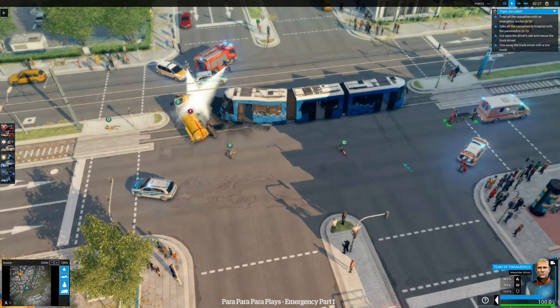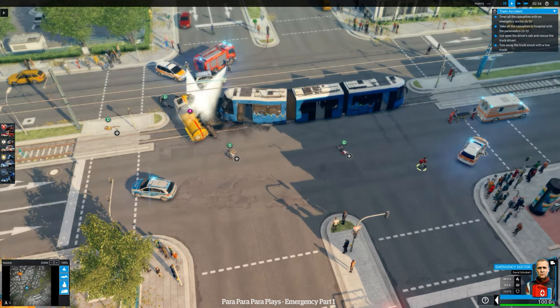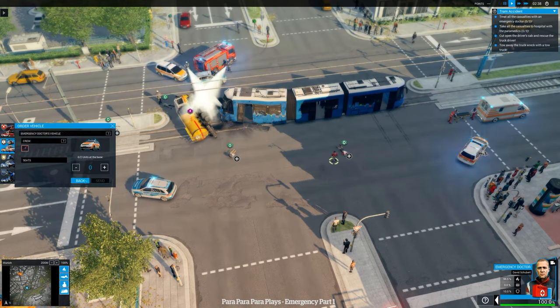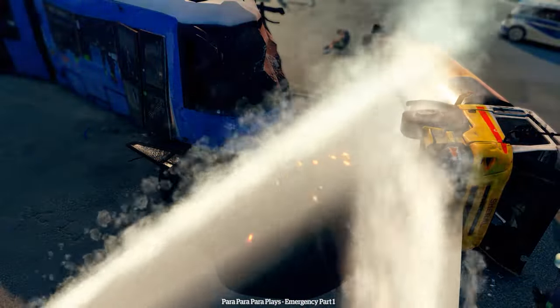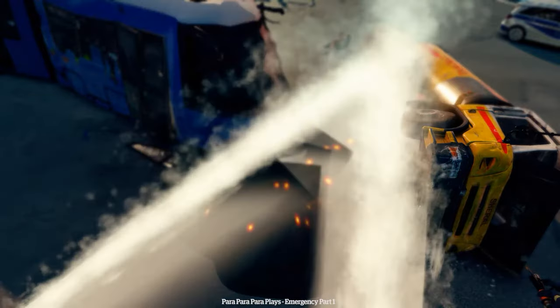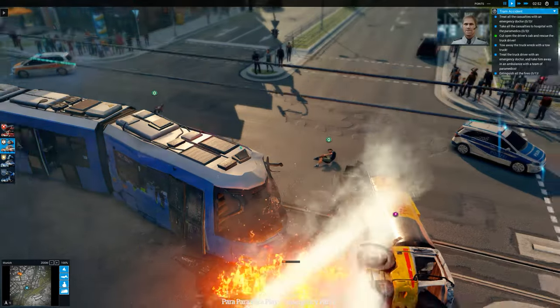Let's get our emergency doctor over there. We can see one of the firemen starting to dig out the guy over there — he's dragged the body out. That must give us objectives that tick off once we've done each one. Await order — free a truck driver from his cab. Keep it up. Lot of sparks there, so we're going to have to keep an eye on that and keep cooling that down. Oh shit, too late! At least we've got the body out in time.